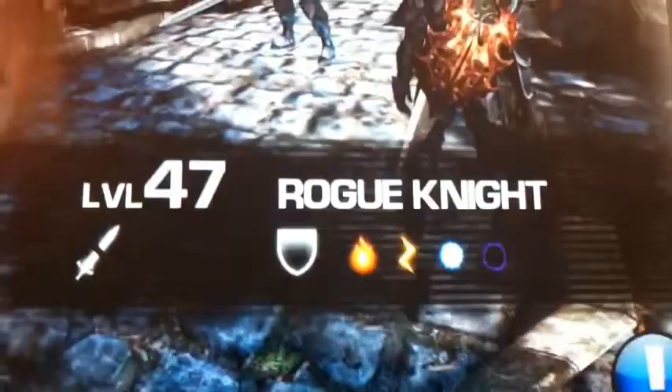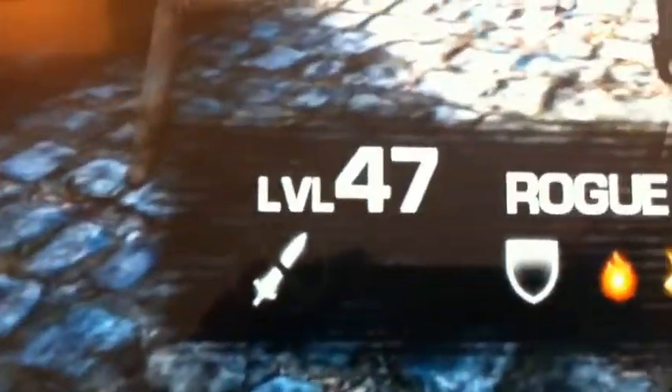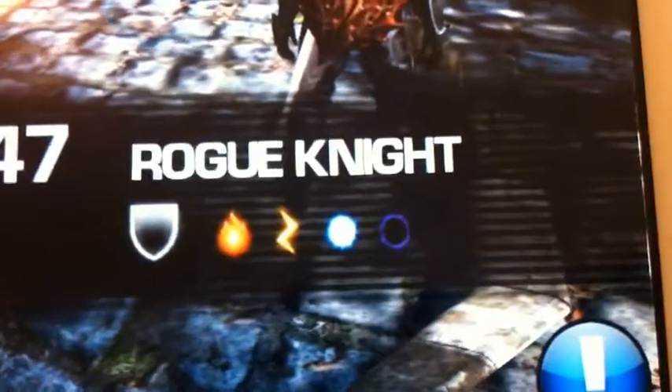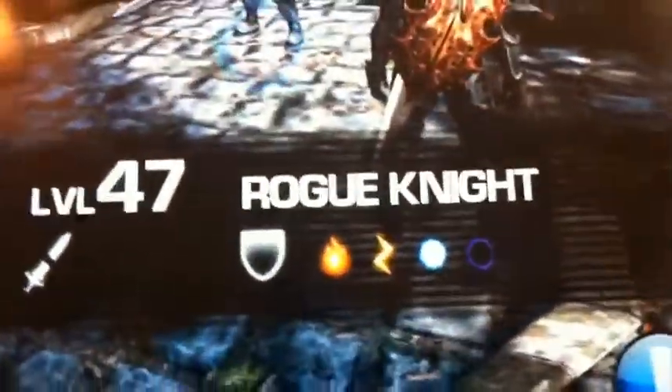Before every enemy, guys, you should check the statistics. And by doing that, you simply press this at the bottom. So, it's a Rogue Knight, Level 47, and it has Fire, Lightning, Dark and Light defenses. So use anything but them and then you will do well. I think that's the rule. You have 5 health potions, which is good.